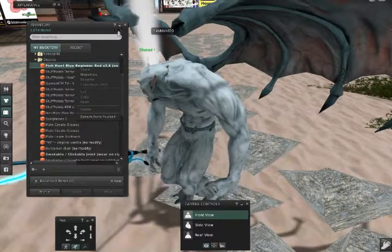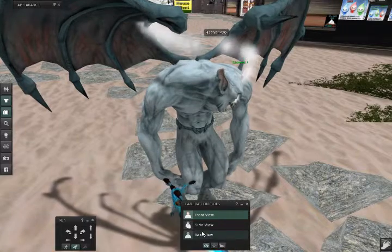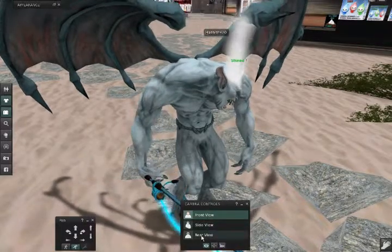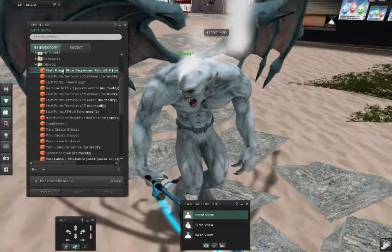I believe you start off with bait, and then you go to your HUD — back in the inventory.